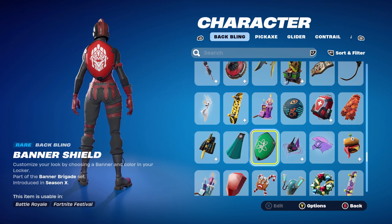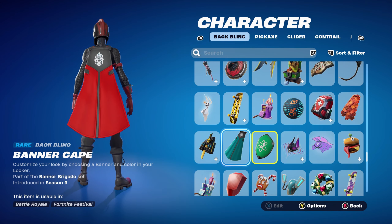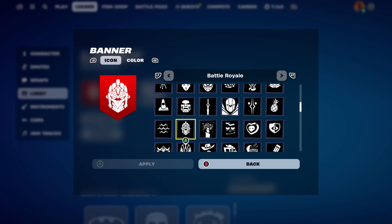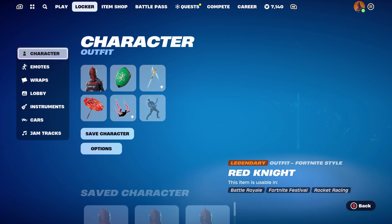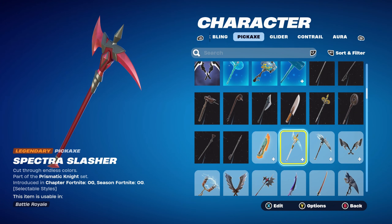The first combo's back bling is the Banner Shield, which is part of the Banner Brigade set. In Chapter 1 Season action you'd always use the Banner Cape instead of the Banner Shield — it's totally up to you which one you want to use. The banner I'm using is from the Fortnite OG battle pass — it's basically the standard Spectral Knight's mask or helmet. The colour I'm using is on the first row, second one across for this red. You can also use the one on the third row, third one across — both reds would be quite nice. The pickaxe for this combo is the Spectra Slasher, which is Spectra Knight's pickaxe from the Fortnite OG season battle pass.